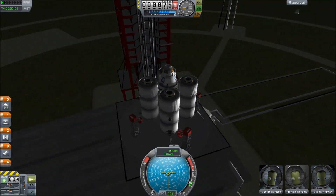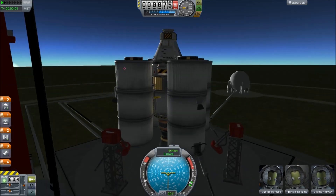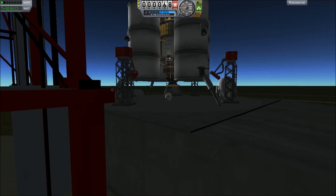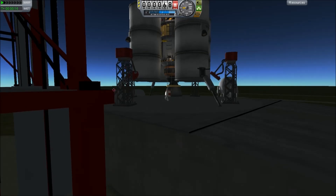First of all we have to test our lander, because you don't want to get there and find out that you land but you can't get out. So on the landing pad I drop it down and get the astronaut out so he can try to get back on the ladder.